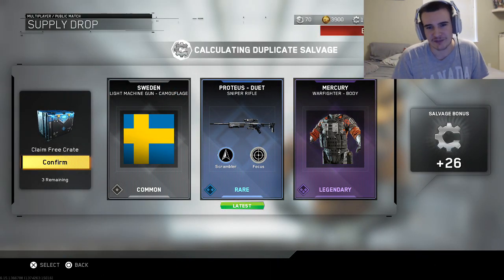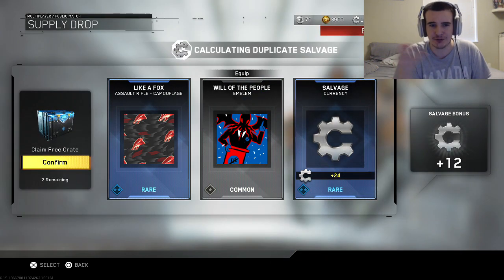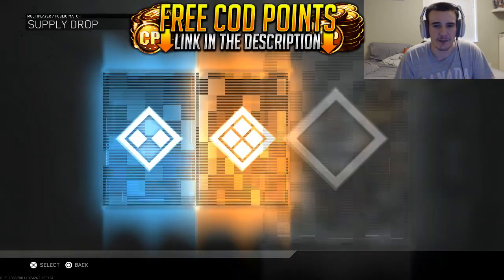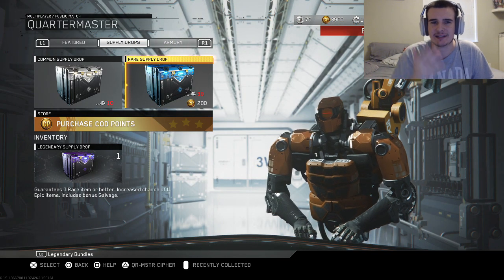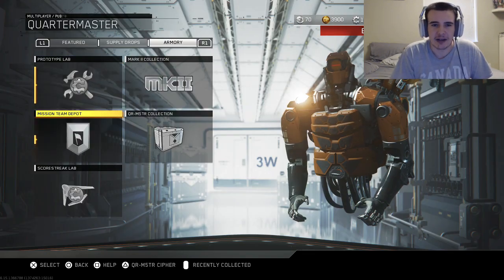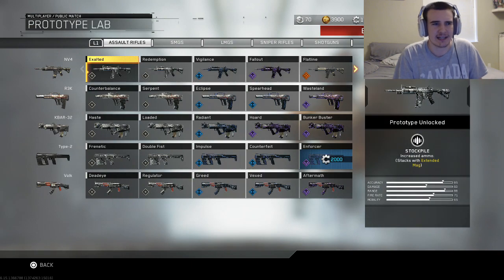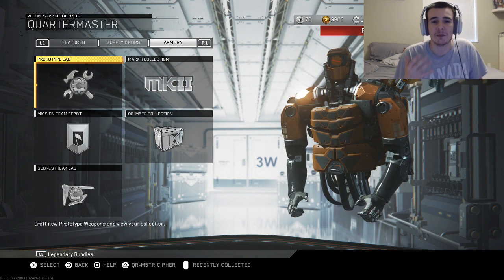We got one of the new snipers, a Rare Variant — Scrambler Focus. I haven't opened drops in a while and a lot of new stuff has come out. I want to unlock that new stuff and make videos if I get any epics. Look how much salvage I have — 10,660 salvage — and I can't buy anything out of the Armory right now because I have pretty much everything I need. All the stuff I still need is locked behind supply drops, which kind of sucks. I want them to put out more variants in the Armory.